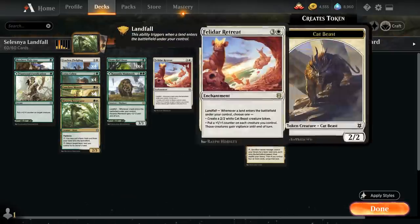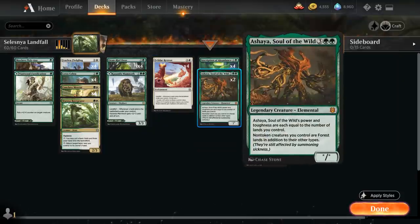Topping off our curve, besides Retreat, we also have 2 copies of Ashaya, Soul of the Wild — a 5-mana star/star whose power and toughness are each equal to the number of lands we control, and non-token creatures we control are forest lands in addition to their other types. Ashaya's power and toughness is basically equal to the number of lands plus the number of non-token creatures we control. Ashaya also means that every non-token creature we play in the future will also enable landfall, because they enter the battlefield as forests — so that's very powerful with our various landfall synergies.